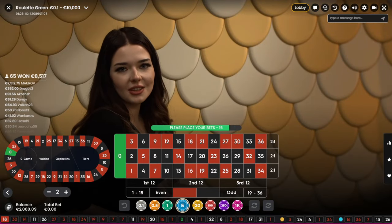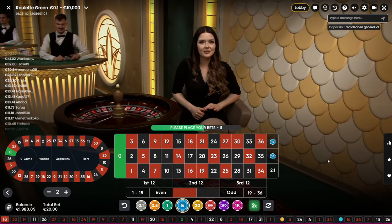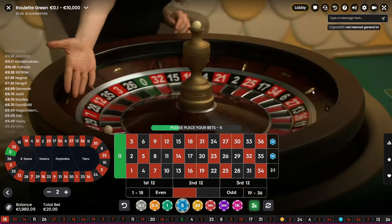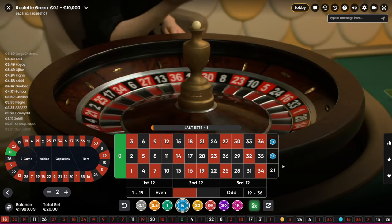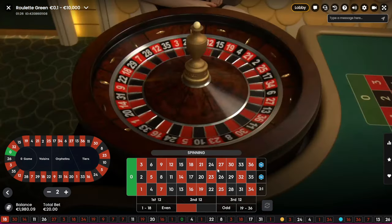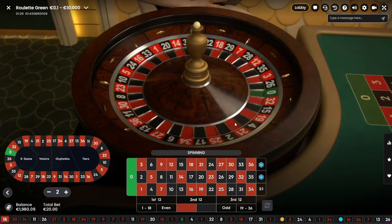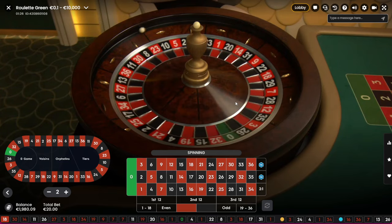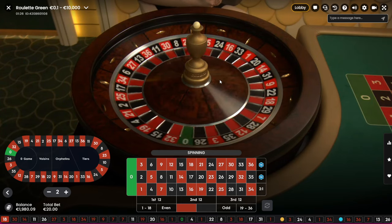Welcome back everyone. Today we are trying the Fibonacci strategy — my own Fibonacci strategy, or almost my own. We are betting on two dozens and using the Fibonacci strategy, starting with a 2K balance and a 20 euro total bet. I explained the Fibonacci sequence in some videos and blog posts on my website, so feel free to read there.